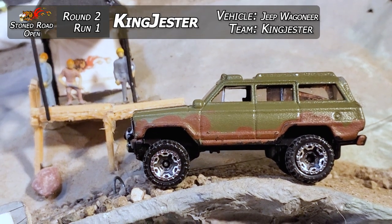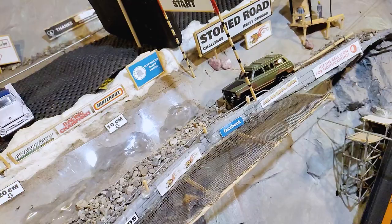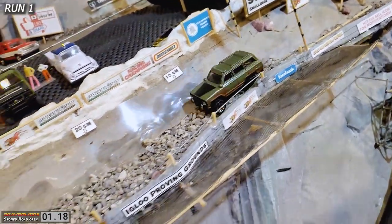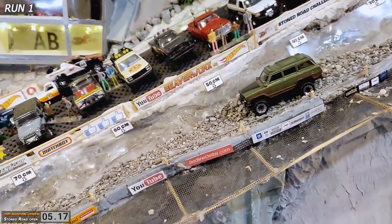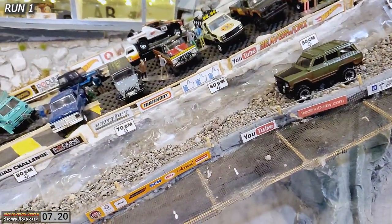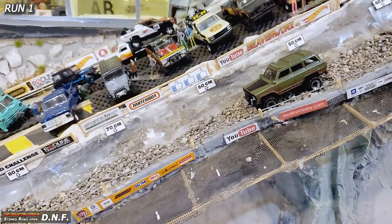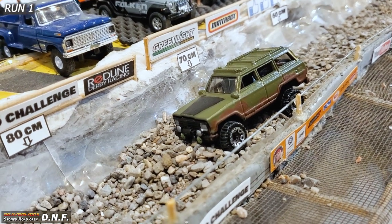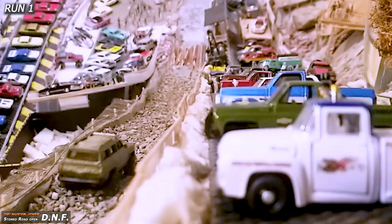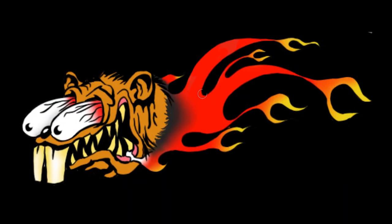All right, let's get this show on the Stone Road. We've got King Jester — I think I called him Kill Jester earlier on. Anyways, off he goes. He's on the line, up on top of the rocks trying to push it, and he is bogging out already. Look at that — that Wagoneer is just trying to push through and it's not going to make it. Stock height with a lot of weight apparently is not a good combination on the Stone Road, folks. Just past the 70-centimeter mark — let's get through the top-down replay. You can see he got stuck about halfway down there.